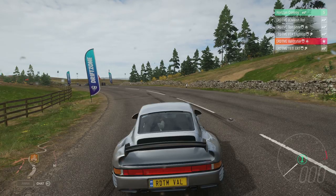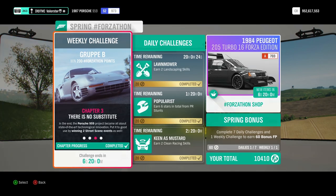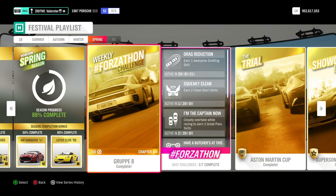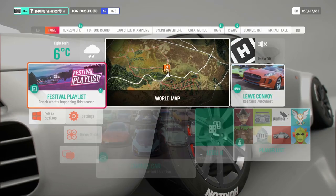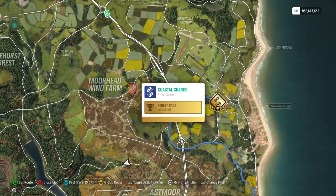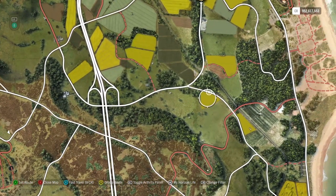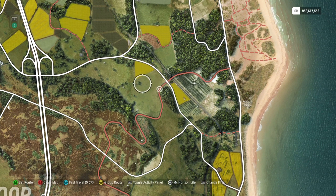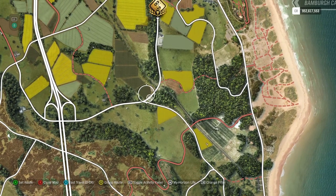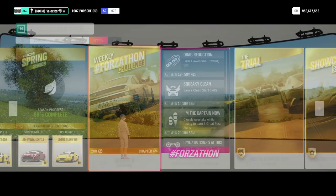Now the next one: we need to win two street scene events. This is where the A-class tune comes in — I really recommend using the A-class. The one I use for that is at Coastal Charge, which is by far the easiest and shortest street race you can do. As always, here in the middle at this little point you will see the Drivatars on the map. If you're not able to pass them in front of the corners, you will definitely pass them on that part of the race. So don't worry about the beginning — you will definitely win it.